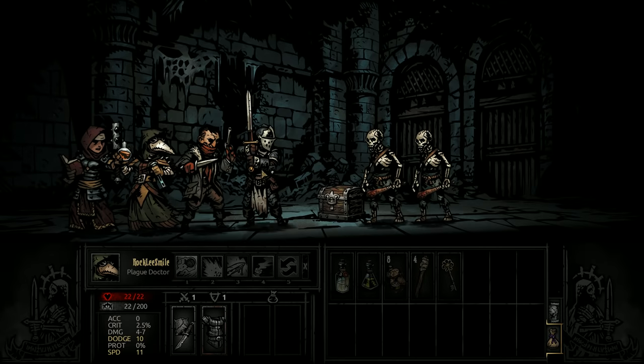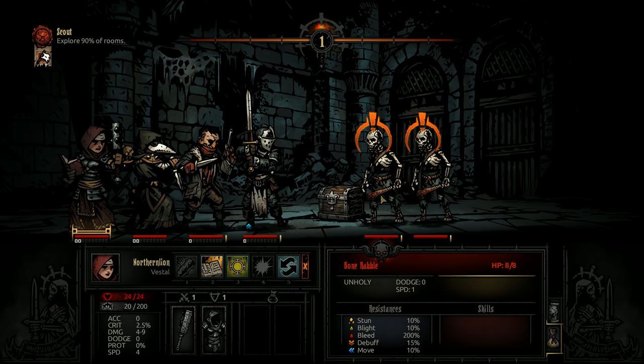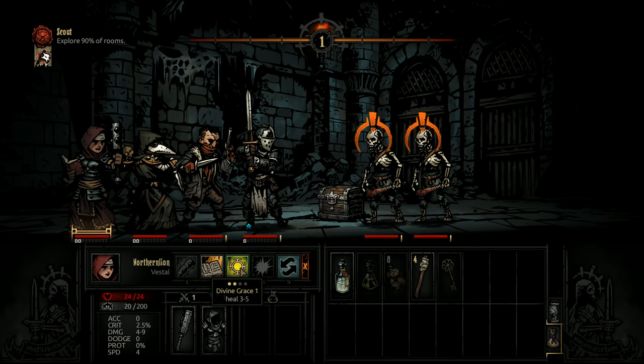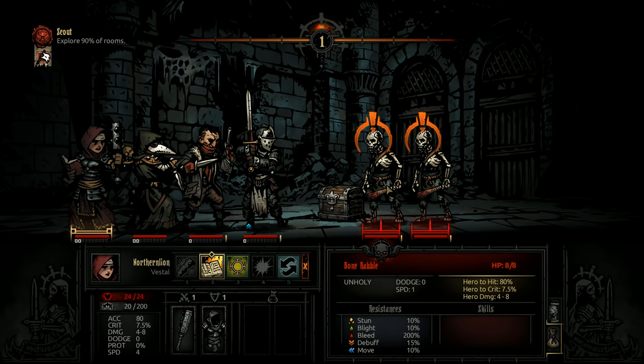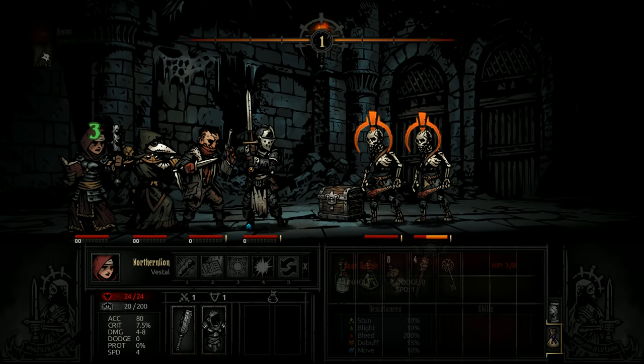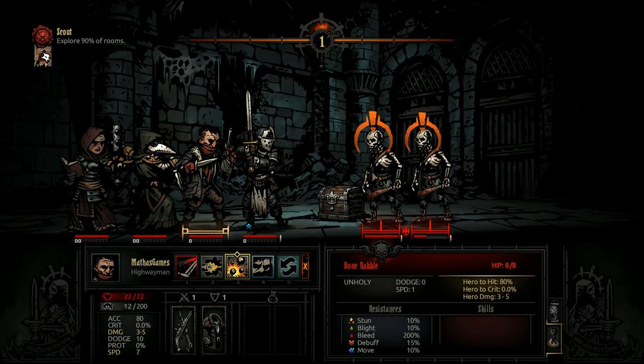These units should be weak against holy attacks. Judgment does 4 to 8 damage with 7.5% chance to crit — let's hit the unit at the back, and it also does a little self-heal. We'll have Mathis do a Grapeshot Blast to hit both units. That killed one.